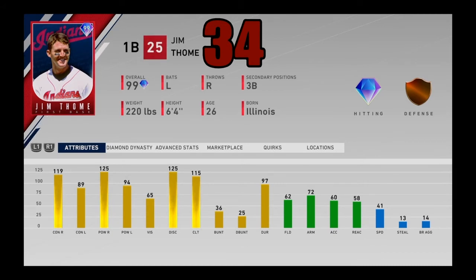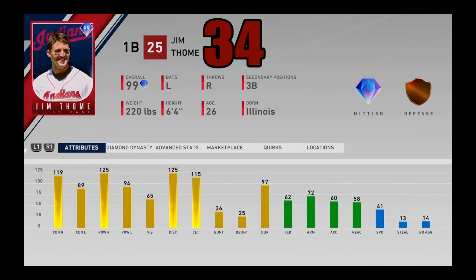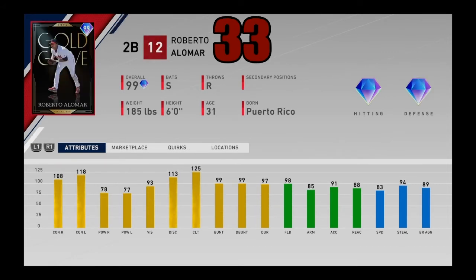At number 34, we got 99 overall Jim Thome — one of the best right-handed crushers in the entire game and one of the best first basemen in the entire game. He destroys right-handed pitching. I loved this card when I used him — he just hit absolute tanks. Got a nice swing as well. The vision isn't great, the fielding isn't great, and speed isn't particularly great either. But he is a force to be reckoned with — he plays above his lefty stats and destroys righties. Jim Thome coming in at number 34.